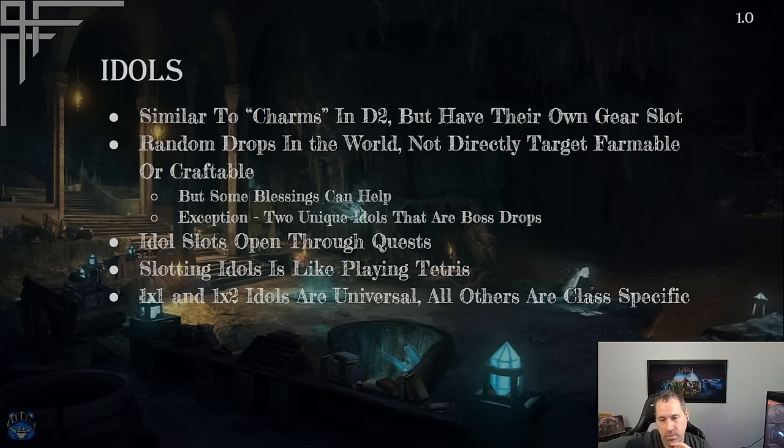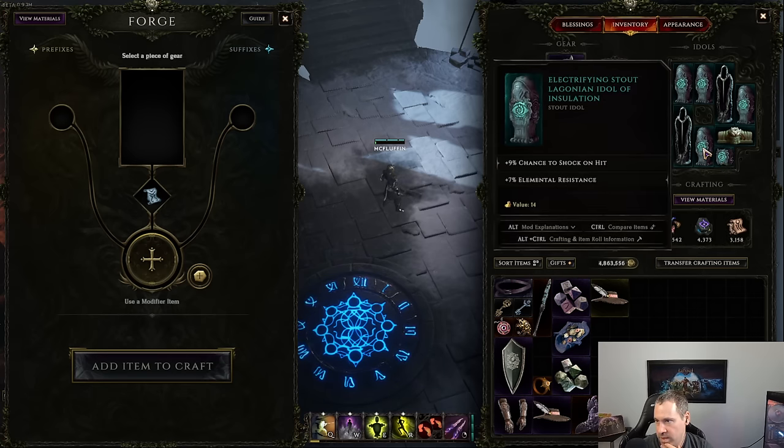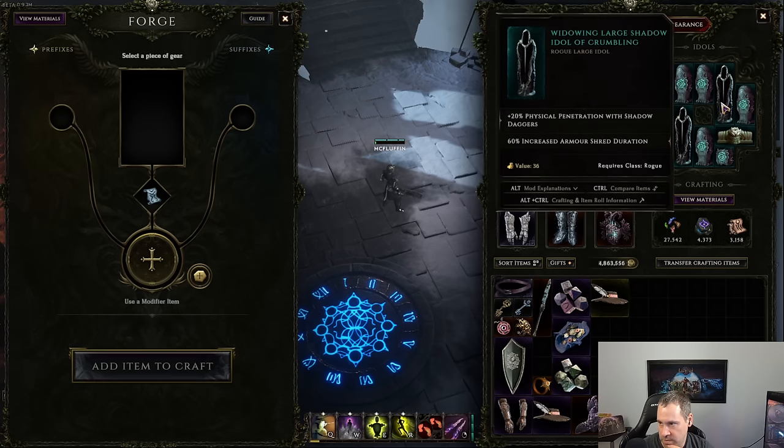There is no way to alter an idol once you have it — what it is, is what you get. Blessings can help you find idols, but factions are probably the best approach. There are two unique idols that are boss drops, making them the exception to the random drop rule. As for which idols a class can use, 1x1 and 1x2 idols are universal, but 1x3, 3x1, 1x4, 4x1, and 2x2 idols are class-specific. For example, large shadow idols are rogue-only.